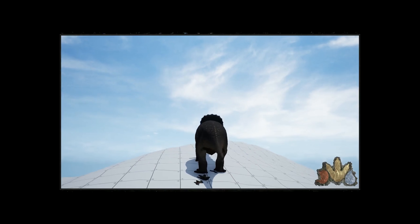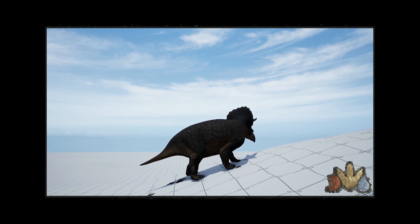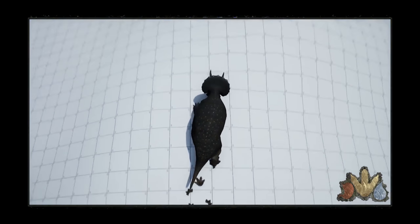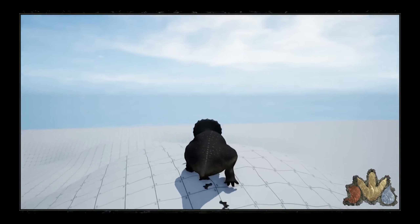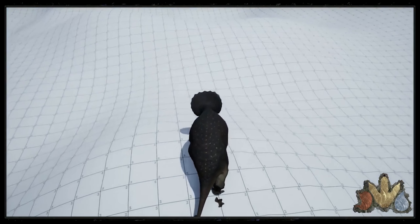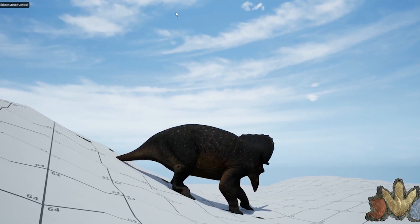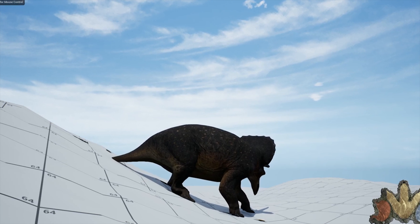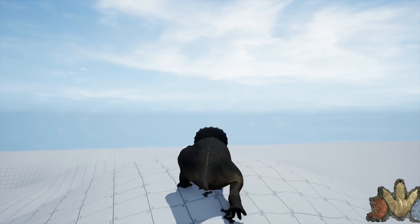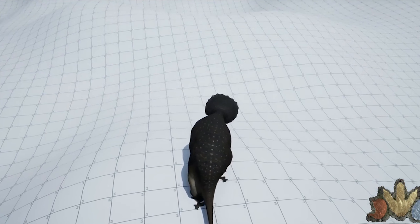The next thing we're going to talk about is terrain alignment. Dondy recently streamed this. Basically, what it means is that right now whenever you're a creature and you walk up and down hills or rock faces, your head faces directly into the ground, or your front legs float in the air when walking downhill, because creatures walk on a flat surface and don't conform to the terrain. The Isle team is working on making creatures actually conform to the terrain. You can see from this Trike — he's actually facing upward when going uphill and downward when going downhill, with his feet at the right angle.